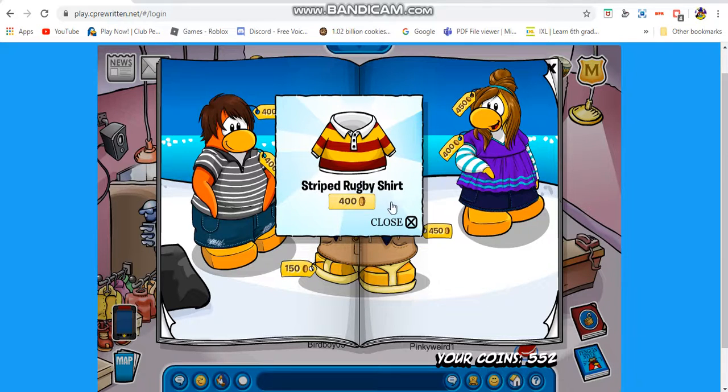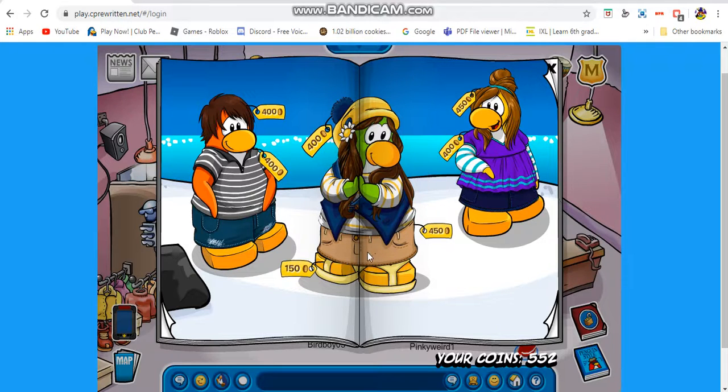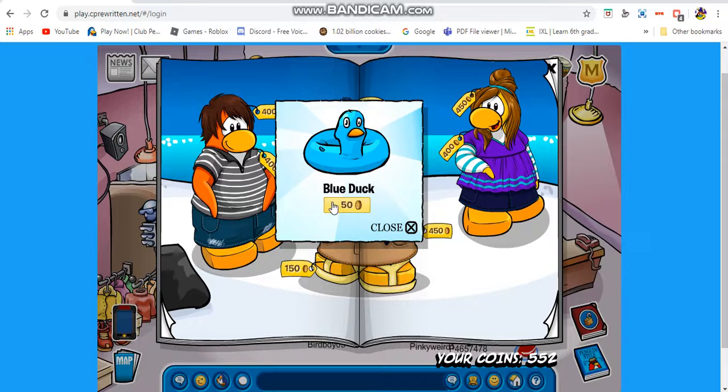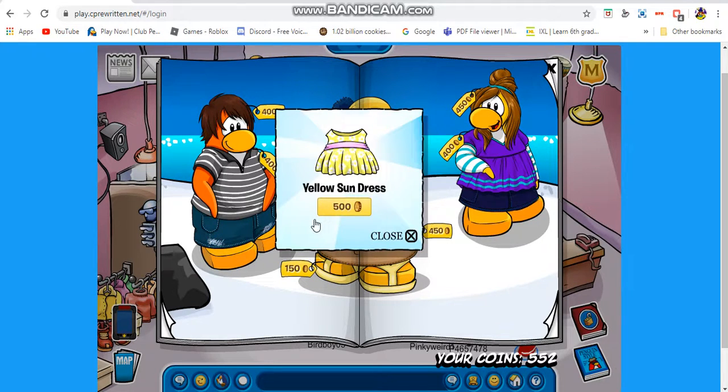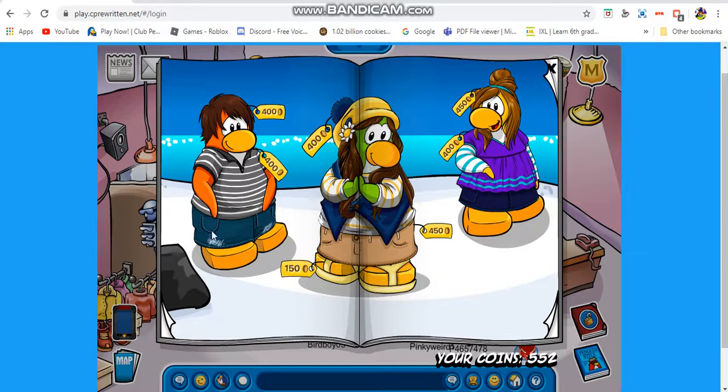I found all the remaining secrets. When you click on this penguin's hand you can buy the Striped Ruby shirt — it's like a yellow and red dress, pretty cool. On the yellow sandals you can click to buy the blue duck, which is not as rare as the yellow duck. And when you click on this penguin's pants you can buy the yellow sundress. So those are the secrets.